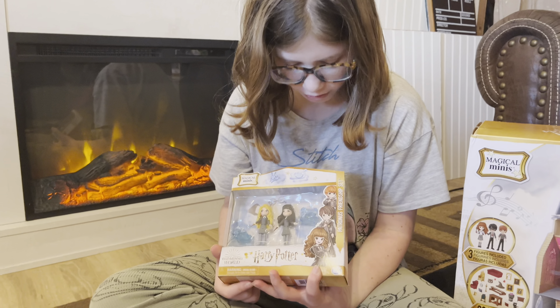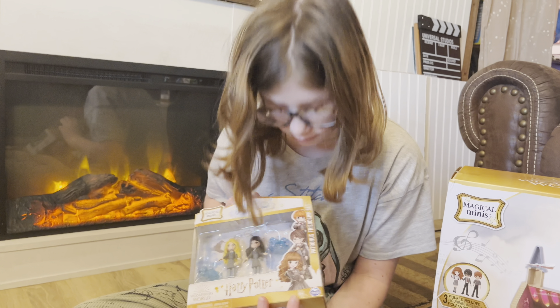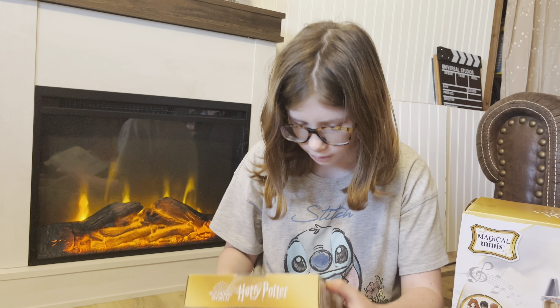Okay, now time to open the Luna Lovegood set. Luna Lovegood's patronus is a rabbit, while Cho Chang's is a swan - or a duck. That could be a duck. Oh, a goose? It might be - looking at the back of the box it looks like a swan.